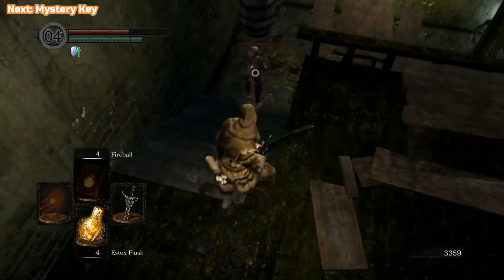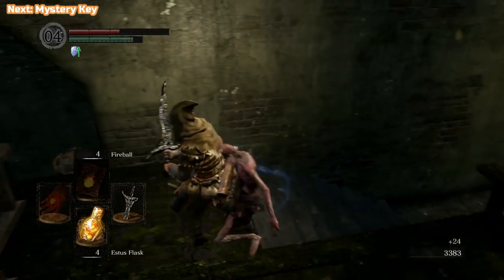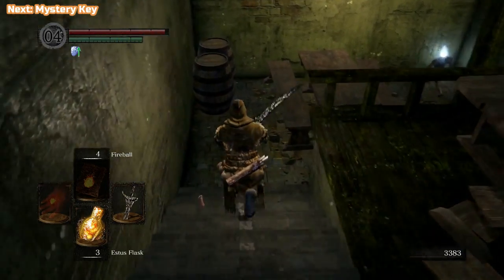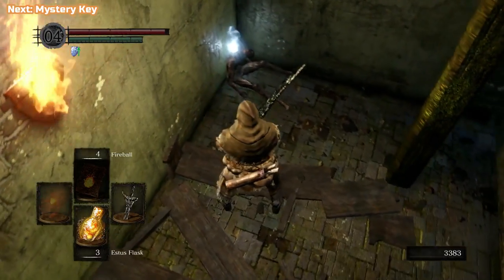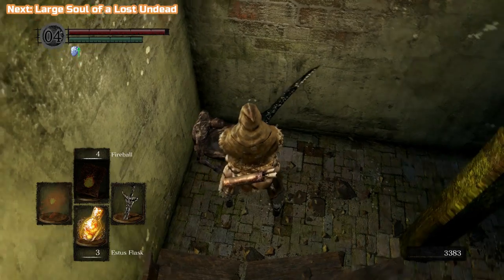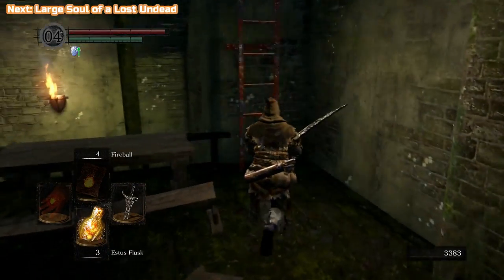There's just one more down here and there's also a key - the mystery key. Make sure to grab that. We're going to use that to free somebody: Lautrec of Kareem. We're going to be freeing him later on. Not a very nice guy - he comes into the story a lot later on, but we're going to free him for now.